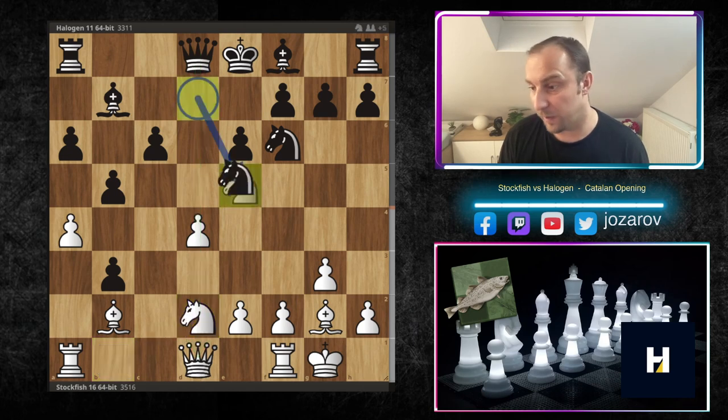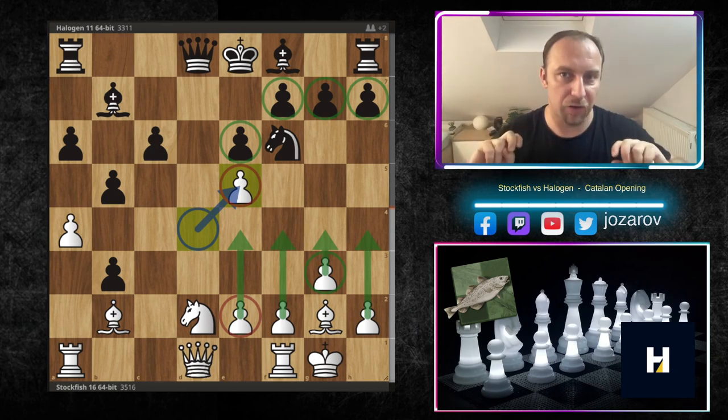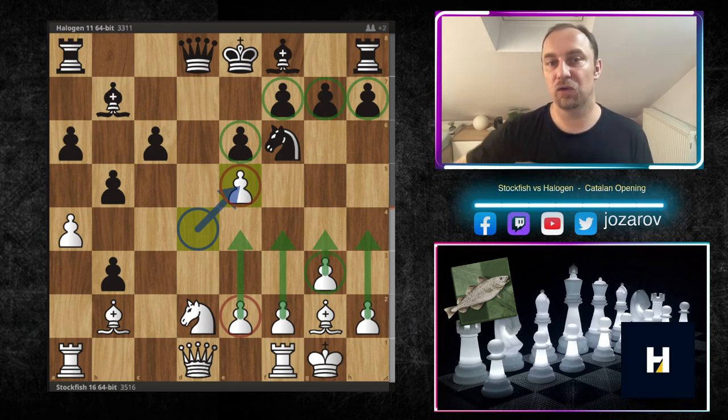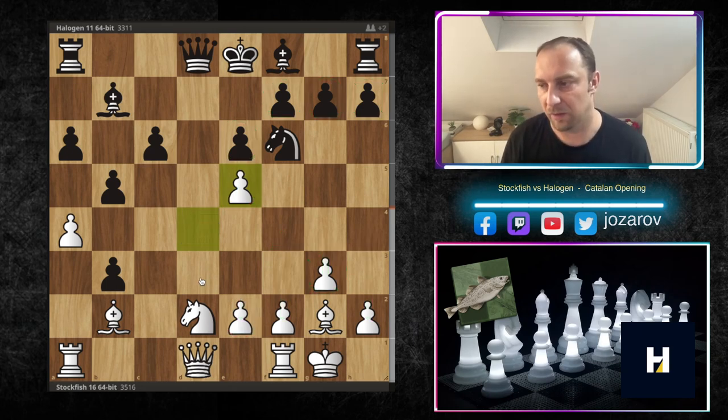That's why knight to d2, locking the d-file. We have knight-takes-e5, d-takes-e5, and from this point on white has a doubled pawn structure on the e-file — some structural weakness — but white has also created a five versus four pawn majority attack on the kingside. It's a really beautiful, unbalanced, dynamic position in the Catalan opening.